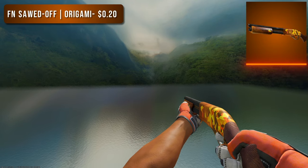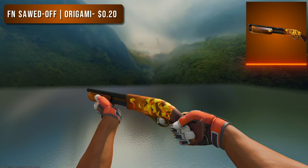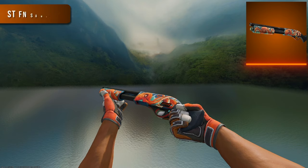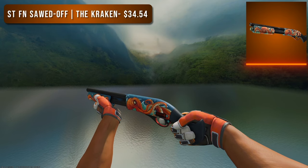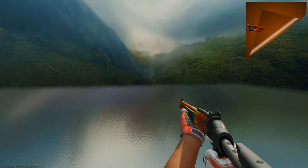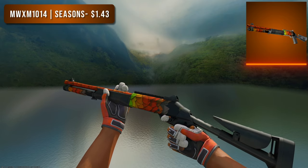Next is the Sawed-Off. For the budget option I went with a Factory New Origami at only 20 cents — one of my favorite Sawed-Offs in the game, perfect for a budget orange loadout. For the high tier option we have a StatTrak Factory New Kraken at only $35 — I had no idea it was that cheap in StatTrak Factory New. The base color isn't orange but the orange octopus is certainly the focus.